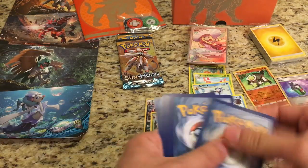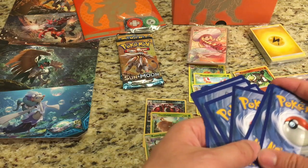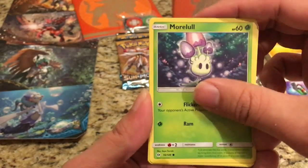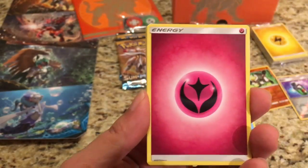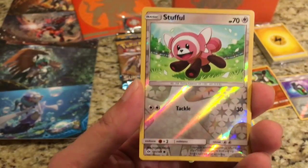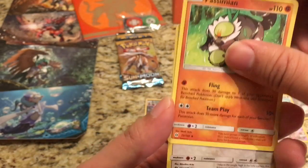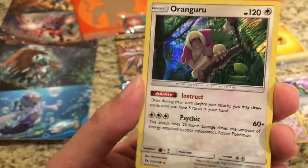Let's see if we can get something good here. We'll pull the cards. We start off with a Dratini, Sandygast, Morelull, Fomantis, Surskit, Fairy type energy, Boldore, a Great Ball. The reverse is a Stufful and the rare is a Hollow Oranguru — pretty cool there.